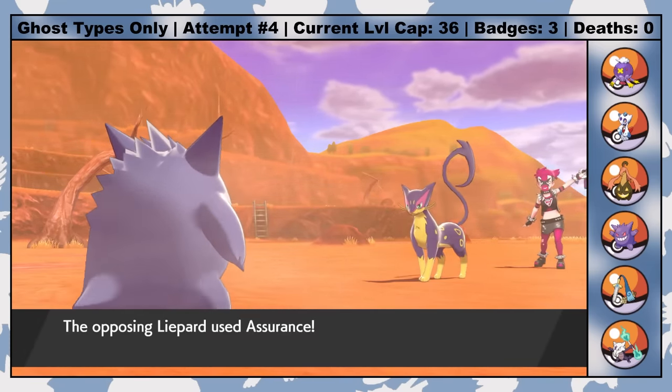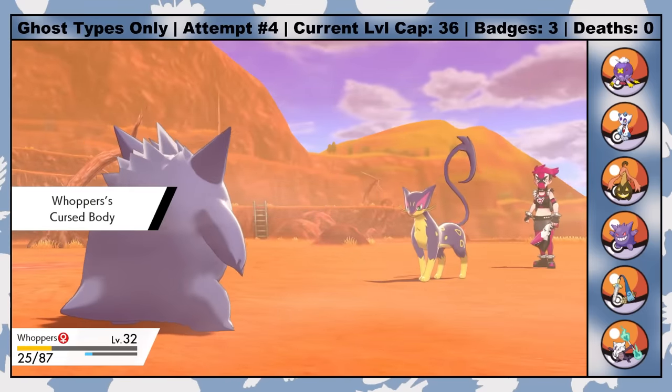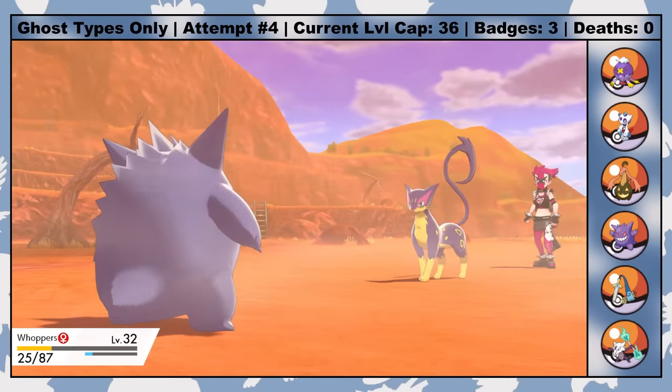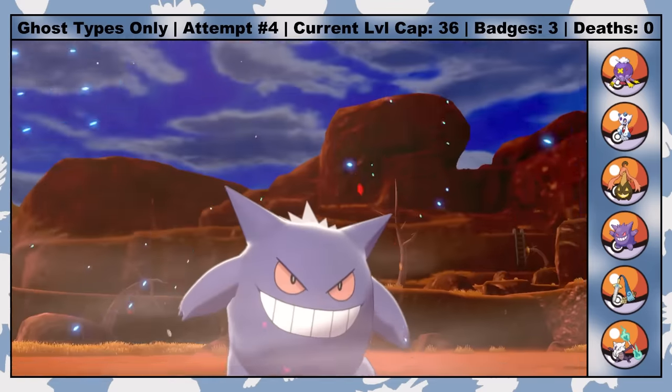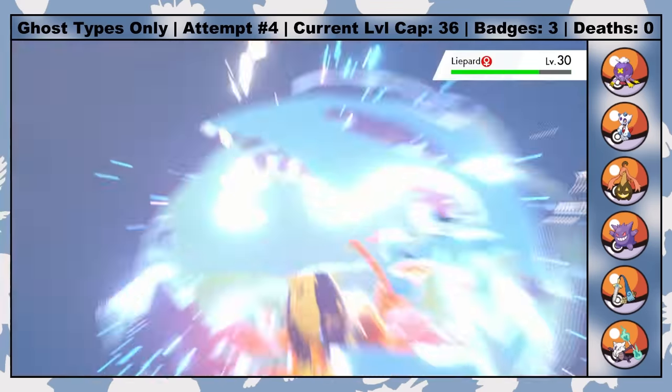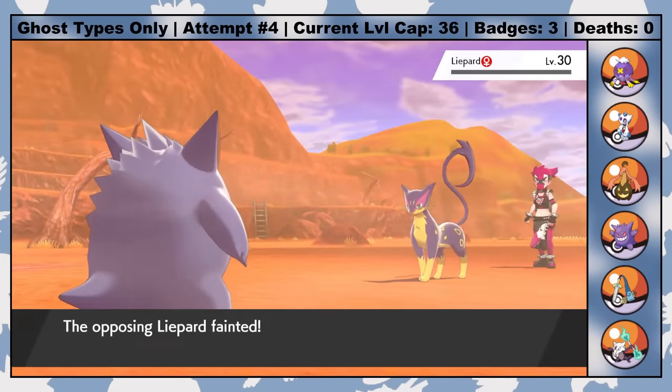I really need to get rid of Focus Blast on Whoppers. Like, you're really gonna miss again while I'm monologuing? I mean, fortunately Cursed Body activated again, so even if I missed yet another Focus Blast on the next turn, things would have been fine.